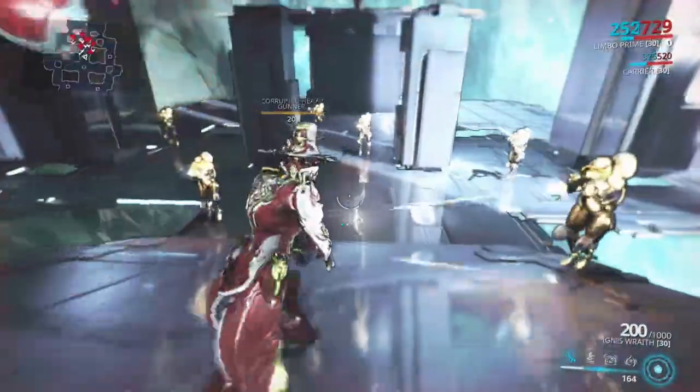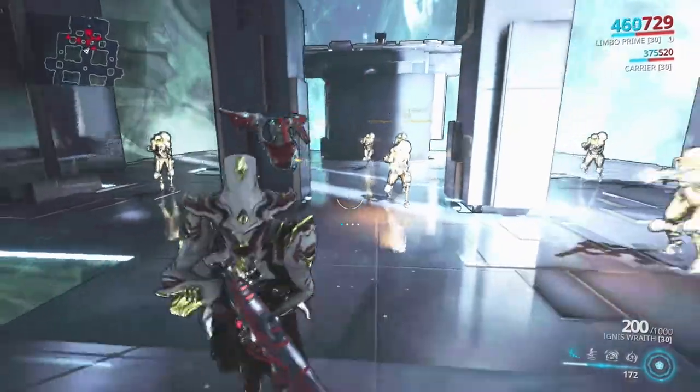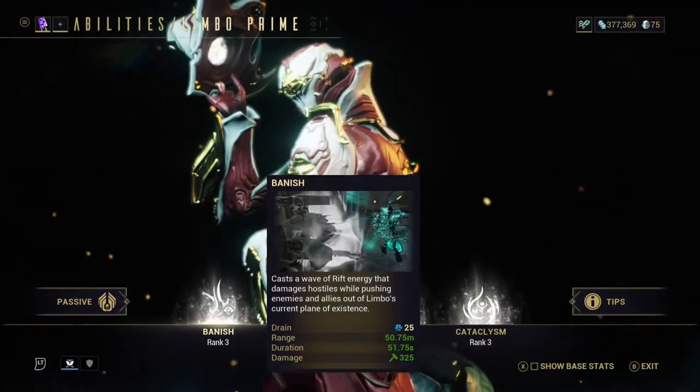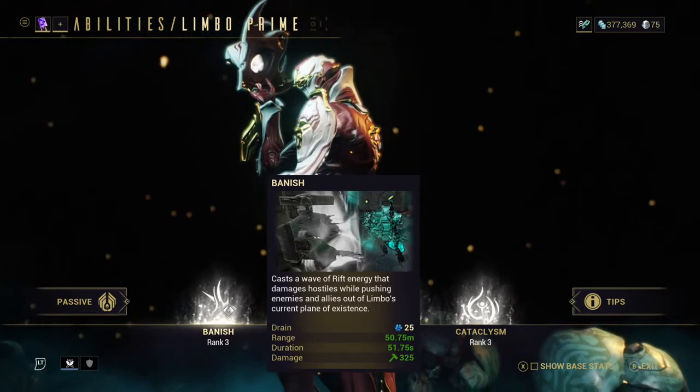Whilst you are in the rift anyone outside the rift can see you but cannot attack you. They will fire in your direction but the bullets will fly right past you as they are in a separate plane of existence to you. His main abilities allow him to manipulate these planes to great advantage, so let's take a look at them starting with his first ability, Banish.